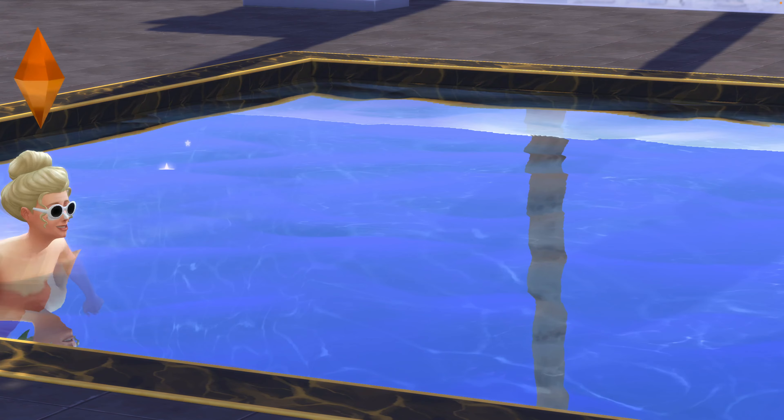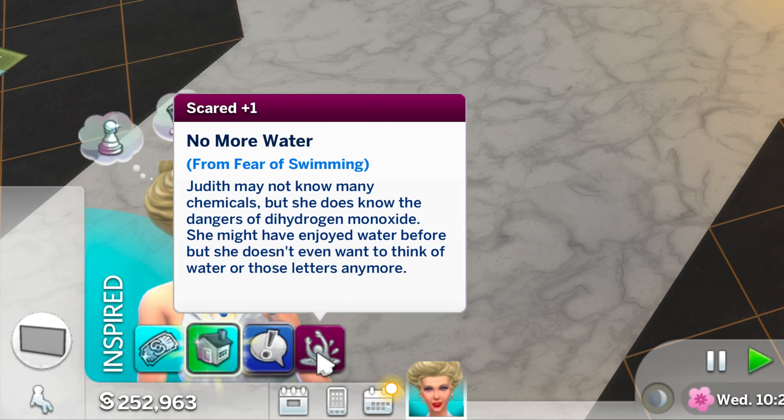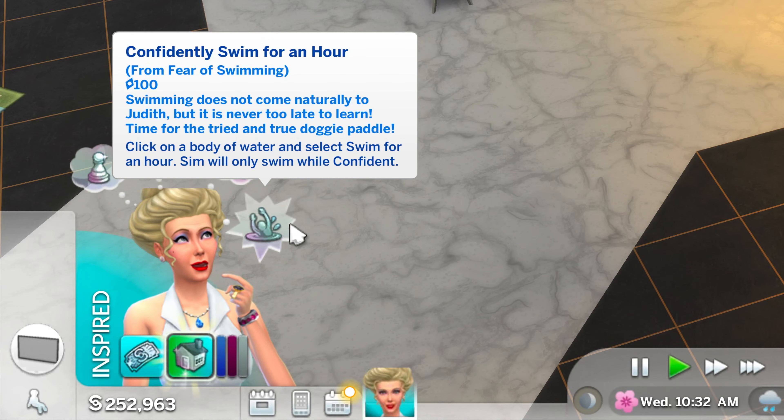Judith Ward had a long exhausting swimming session and as a result she gained a fear of swimming trait. Now the thought of water makes her cringe. To get rid of the fear, a confrontational goal needs to appear.